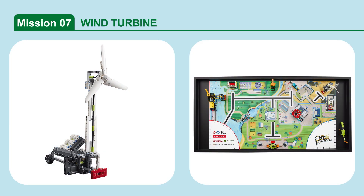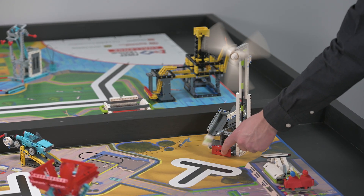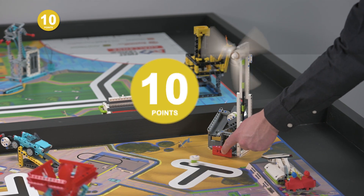Mission 7: Wind Turbine. Release the energy units from the wind turbine. Score points for each energy unit that is no longer touching the wind turbine.